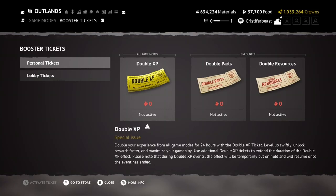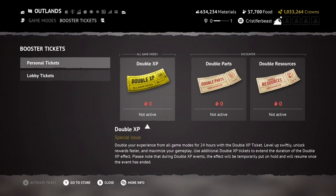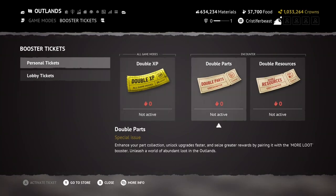An interesting feature I'm looking forward to seeing in action is booster tickets. These can be found in the Outlands tab of your shelter, and are consumable boosters that you can obtain from crates and battle passes. There are two types of these boosters: personal and lobby. Personal tickets apply only to you when you use one, whereas lobby tickets apply to the entire lobby.